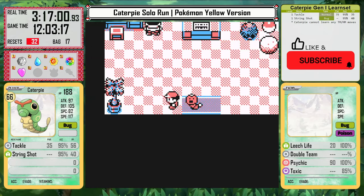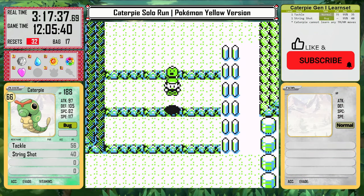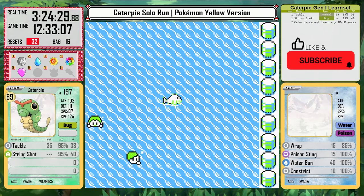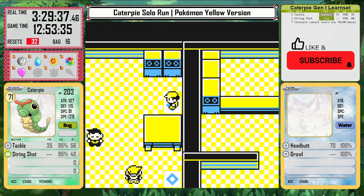Also while I'm in Fuchsia, I pick up Strength and the Rare Candy in the Warden's house. The Rare Candies are going to be essential. Even now I'm still not level 70, so I go south from Fuchsia to clear all the Swimmers on Route 20, then fly to Pallet and clear all the remaining trainers up to Cinnabar on the ocean between there and the Seafoam Islands. And now at level 71, it's finally time to face the Silph Rival.